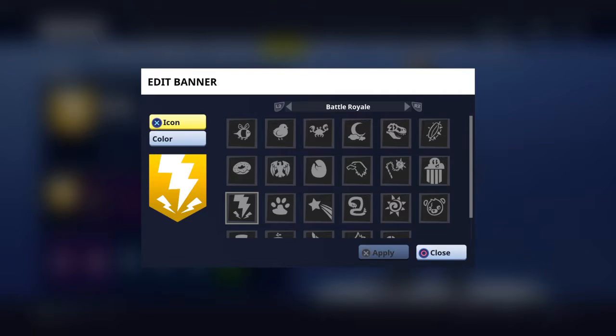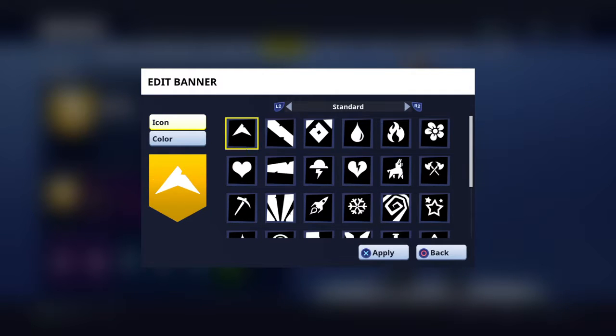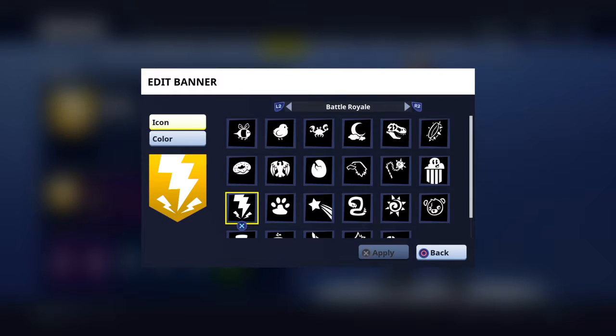First I'm going to be showing you my edit banners. We have the icons, the standard. Let's just go through this so you can see all of them, just in case you don't have Fortnite and you want to see them. You get all these for free so you don't have to worry. I like this one, it kind of looks cool. Next we have the boxer square.